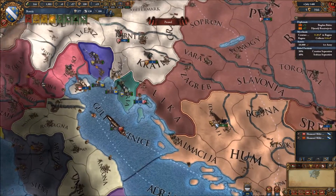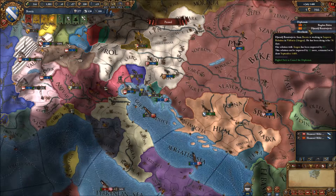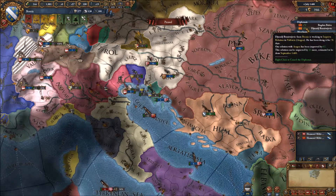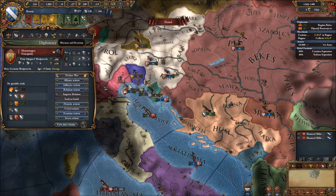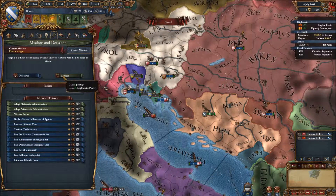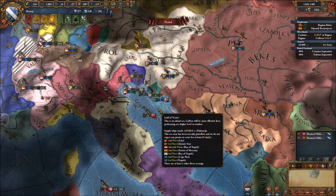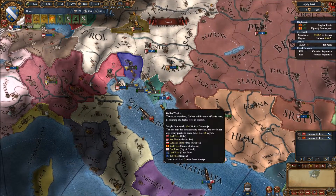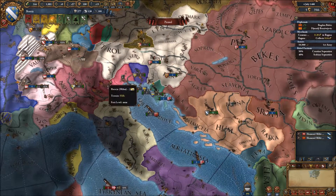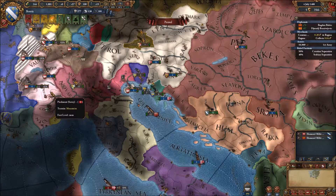We've staged up here on the border and we're going to try to plan what we can do. We're trying to complete a mission for improving our relations with Aragon — that's going to give us five prestige and 25 diplomatic power. So: Ferreira, Genoa, and Savoy.